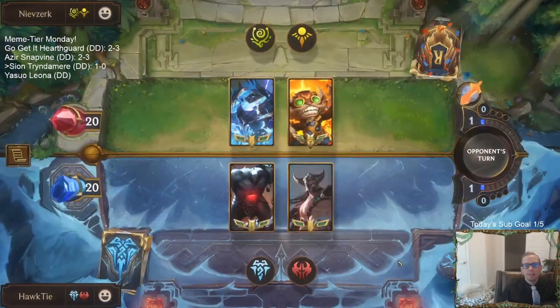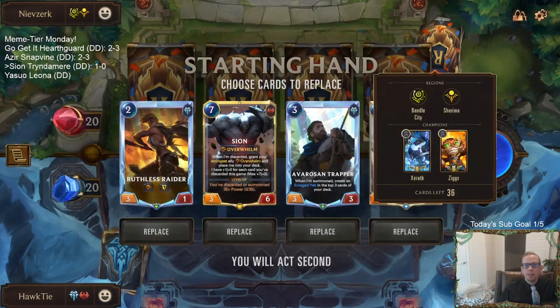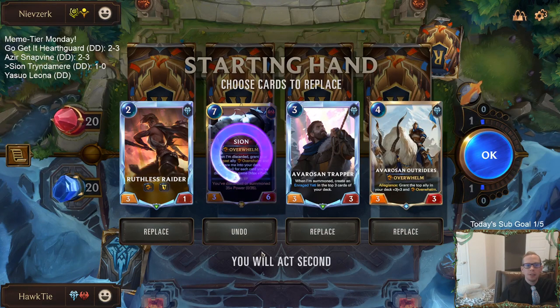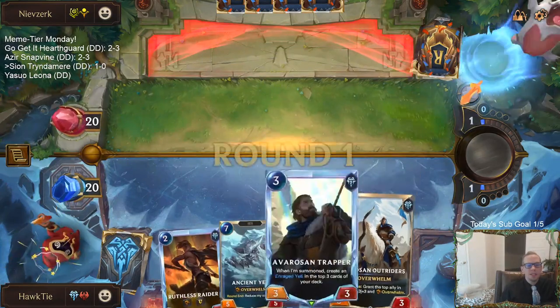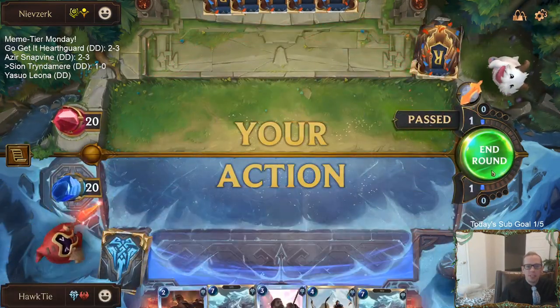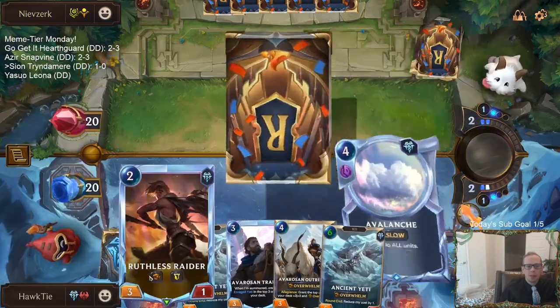Xerath Ziggs — a landmark deck where Xerath is the control landmark person and Ziggs is the aggro landmark person, combining both together. Alright, we got our 2-3-4 curve and double Ancient Yeti — this is a good hand. We can again try our Enraged Yeti, Avaros, and Outriders plan.